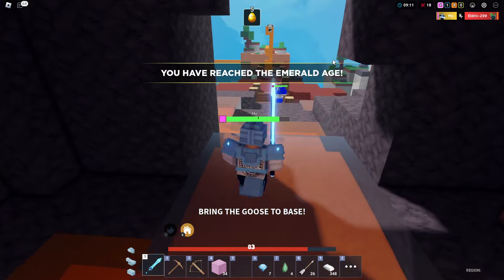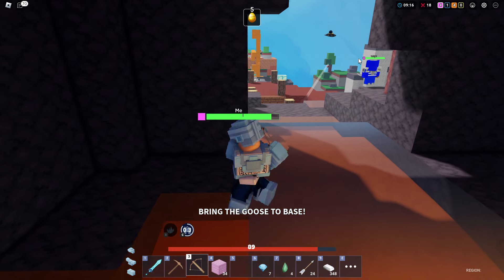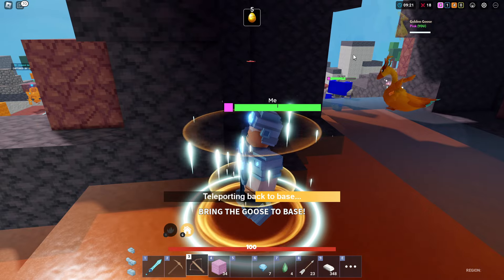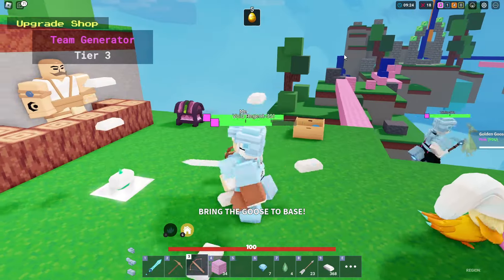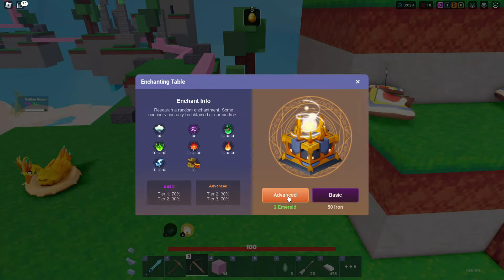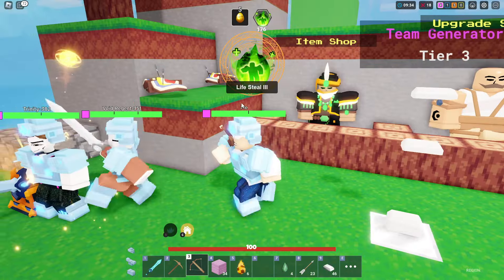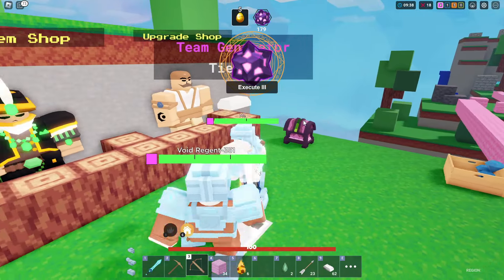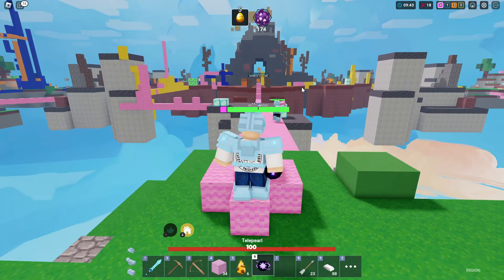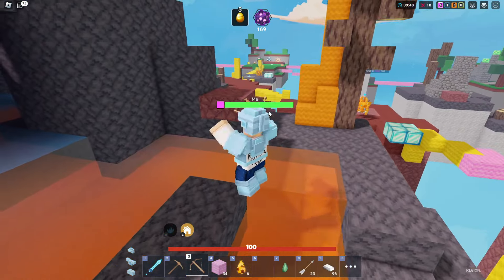My teammates are going for the middle objective. Let's grab it — got it! That's 19... wait, we didn't even get it? Okay, we got the emerald age upgrade now! Going back to base with 10 diamonds in the team chest. Not bringing the goose back though.